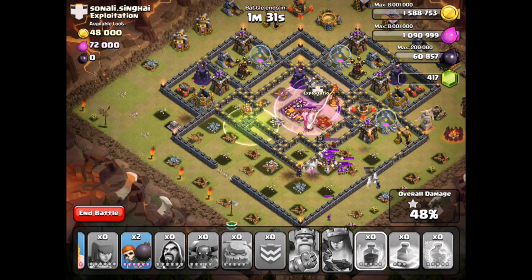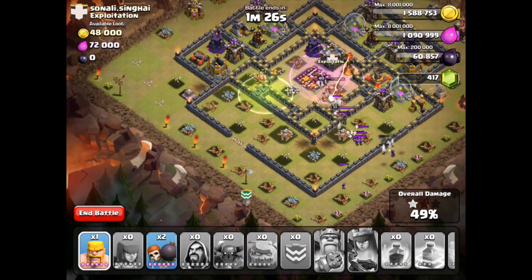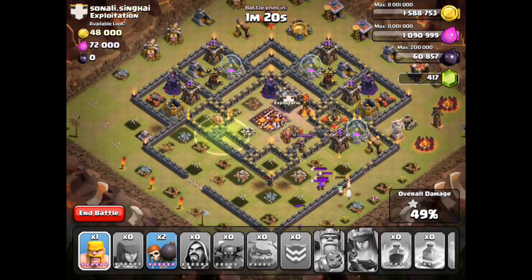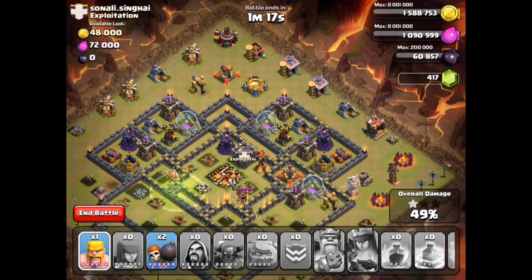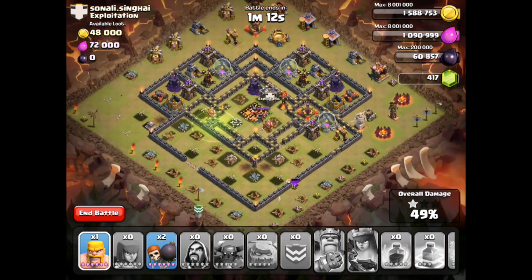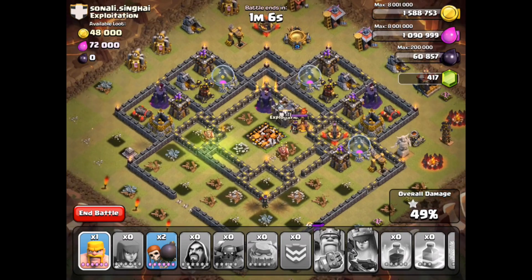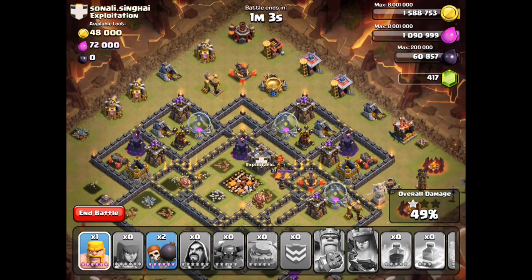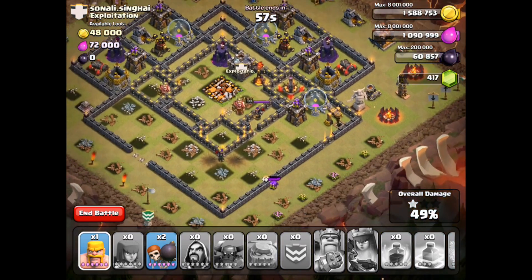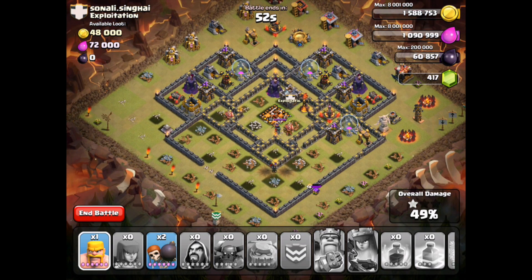They were after the Clan Castle units. Lots of Clan Castle units still left. The King is trying to bust his way out of the wall. We're at 49% with the enemy Clan Castle still up and the Queen at almost full health. I have a Barbarian and two Wall Breakers left. It looks like all of these structures are protected by at least one defensive structure — I don't see one that's not.